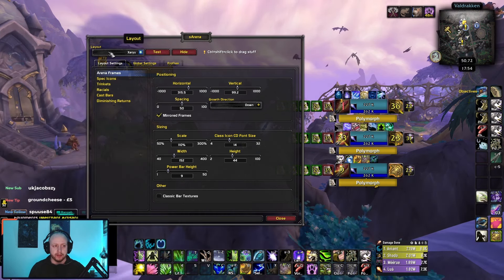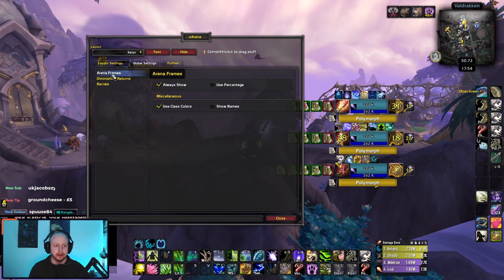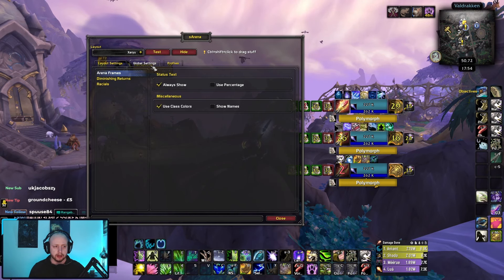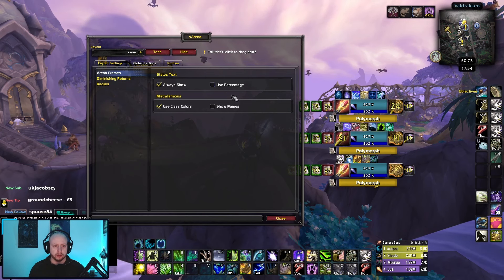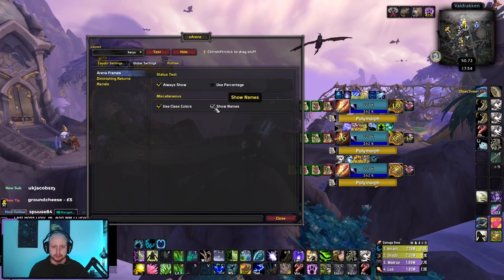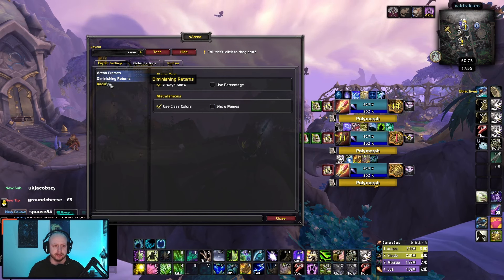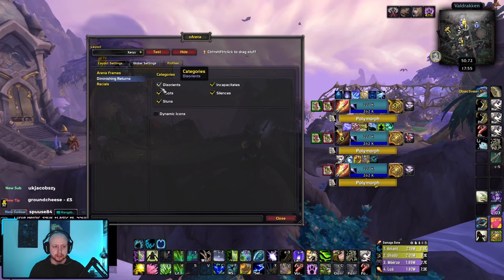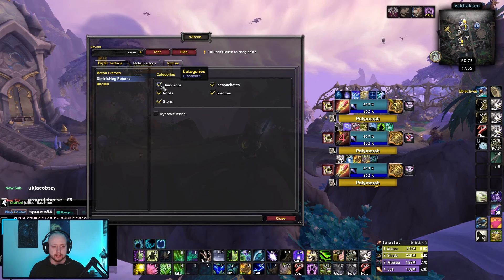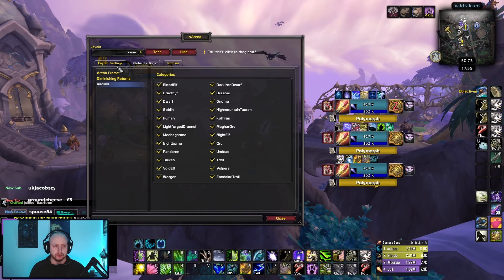With S Arena, the main thing you want is the Zayu layout. In your global frames, your Arena frames want to be set to always show, new percentage turned off, and use class color. You can show names there, but I haven't turned it on — you don't really need names in Arena, people just refer to the class. For diminishing returns and racials, you want all of these turned on.